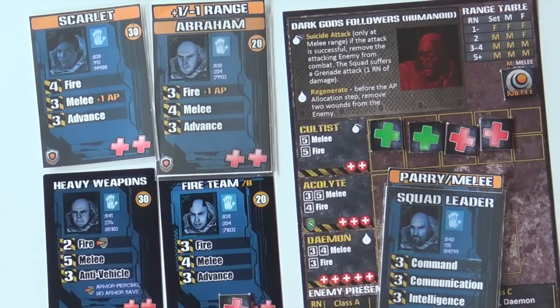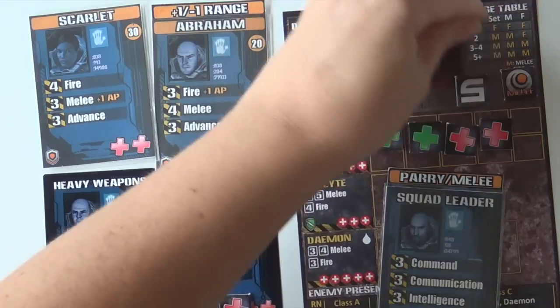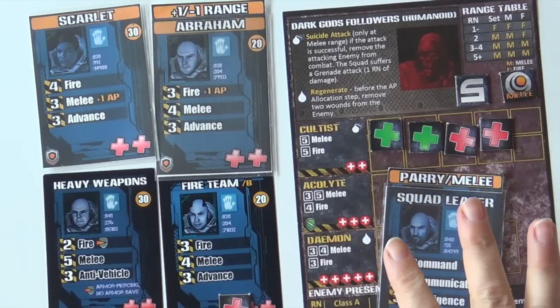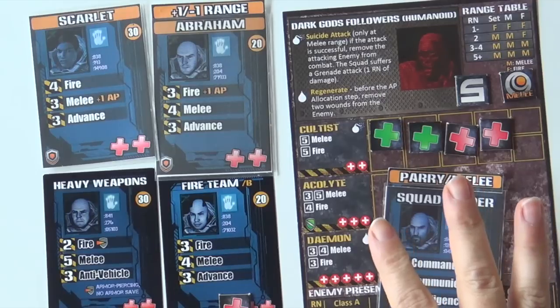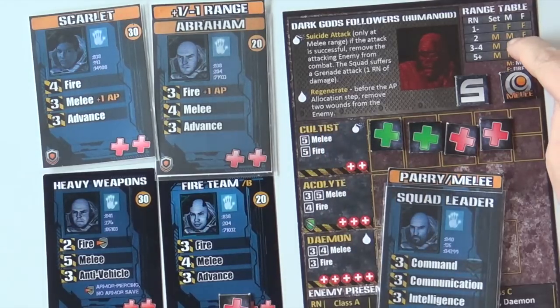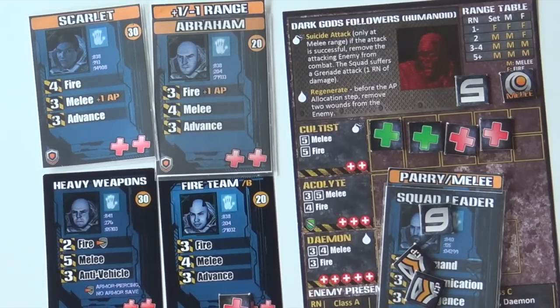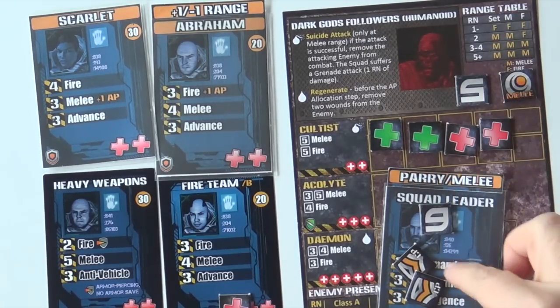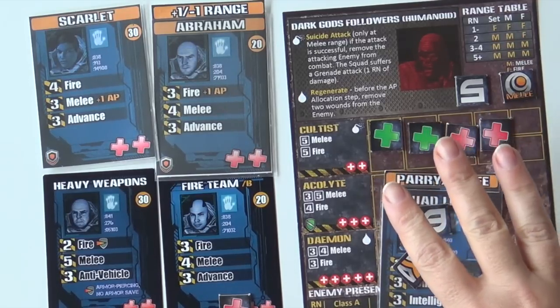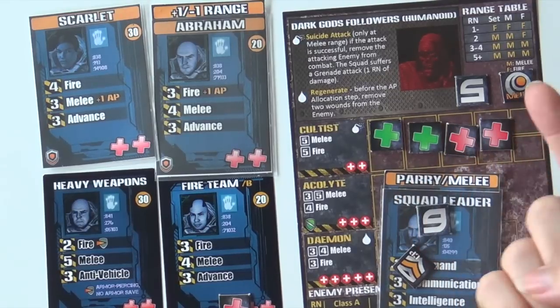Round two! Setting range — pulled a five, not great. Abraham brings it down to a four. We have one last smoke grenade — I think we should throw it, because that brings us down from four to two. Let's see if squad leader is feeling it... zero! Two command points — we may have to rename squad leader. So we're at five, Abraham brings it to four, squad leader spends one to bring it to three, and we throw the smoke grenade to bring it down two more to one. We did it!